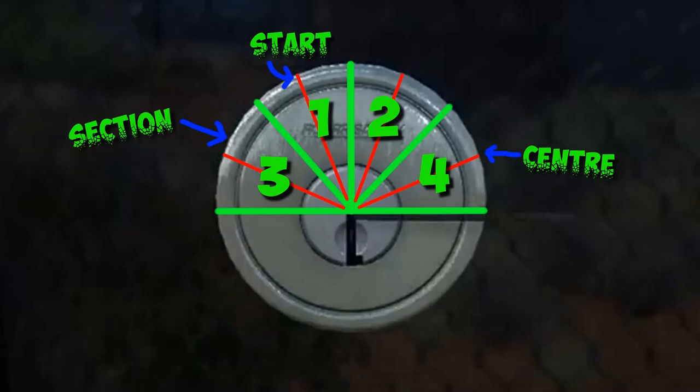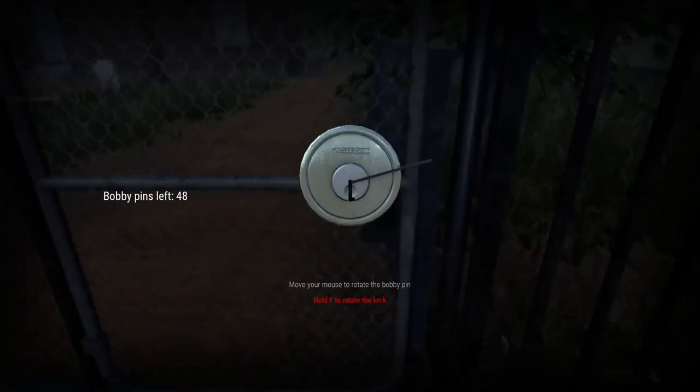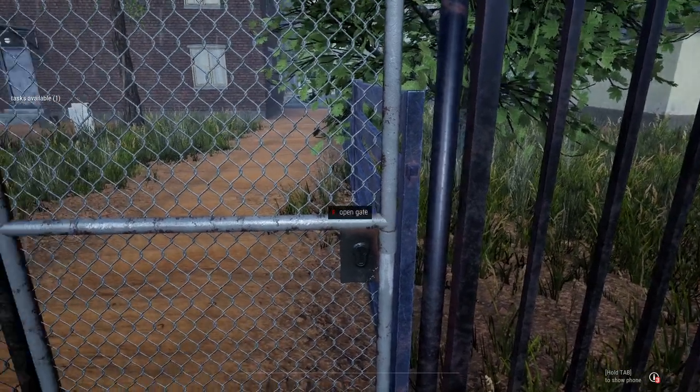As you can see, you've got section one, section two, section three, and section four. With those sections, when you're looking at the lock itself, you want to try and get the bobby pin as centered in that section as possible. I visualize this in my head — I'm trying to explain something I see mentally, which isn't very easy. So basically, visualize the four sections, put your bobby pin in the middle of that section, press the F button, and there it goes.